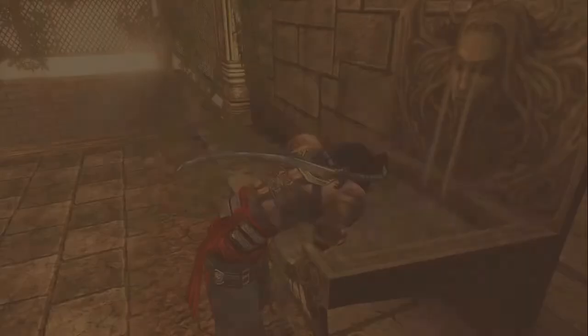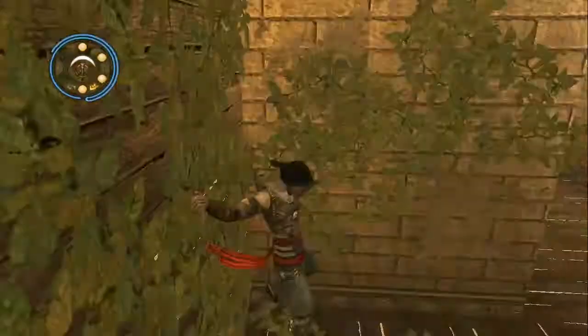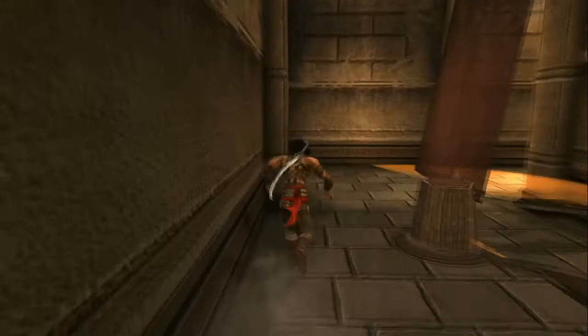So we can just leave. Yep, that's that whole thing. As long as we get back — I basically did a section earlier, so we can actually just save ourselves time here. Alright, we can just drop, and we can just drop again. There's that chest that we got a while ago. We know we're not going to get any more sand powers, because we've already gotten the trophy for using all of them.